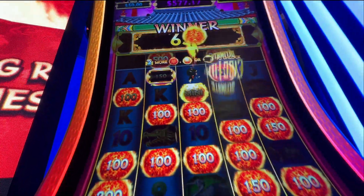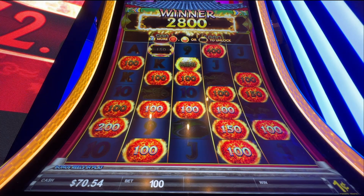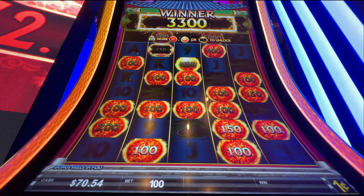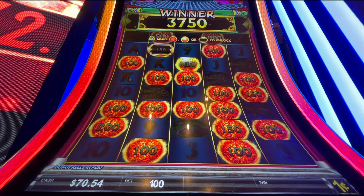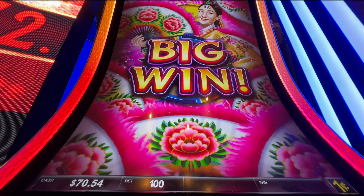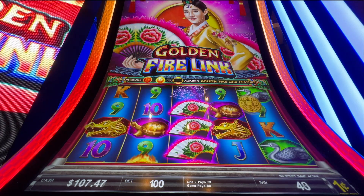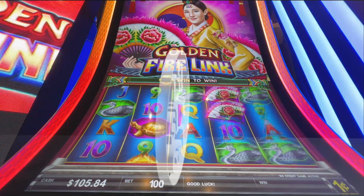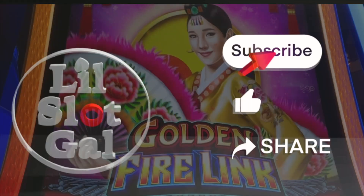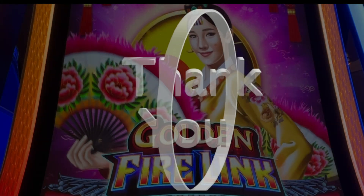A dollar fifty. Okay, $37.50 - brings us to even. We'll probably just play a couple more spins and move on out. We'll be right back.